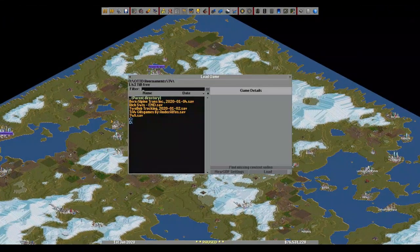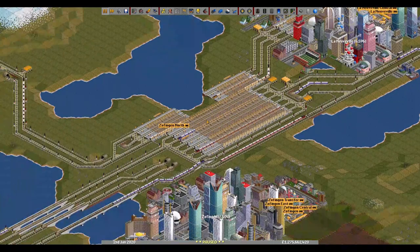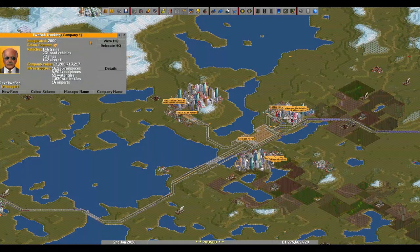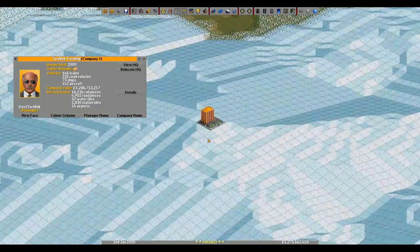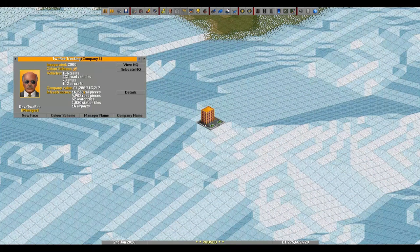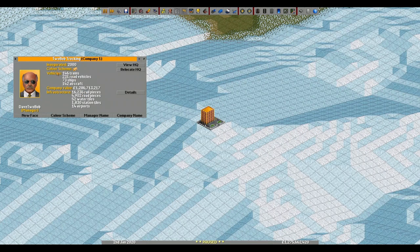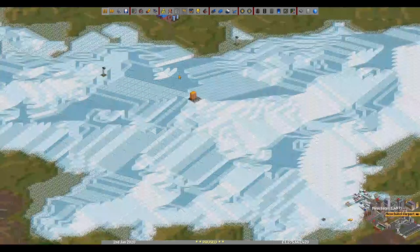Let's load the next one — Bob. I can see a lot more stuff over here. Company view: HQ on top. One point two eight six million — over a billion, that's really impressive. 150 trains, a lot of road vehicles, a lot of ships, and even more aircraft. Let's see where the airport is.